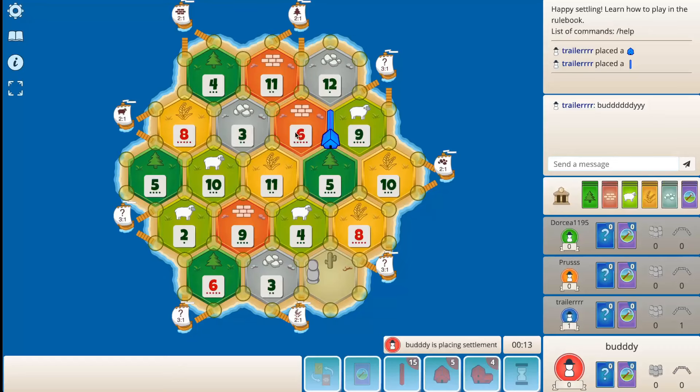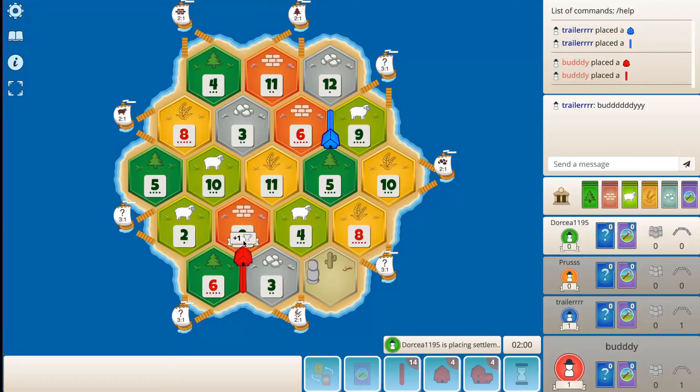And if we end up on more brick, we do want a lot of wood here. I think 6-9-3... I guess 8-5-10 is pretty good too. This 8 is probably going to be a big block target though. I kind of like just being alone down here at the bottom.